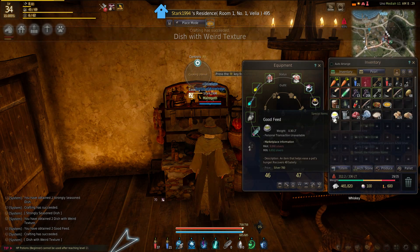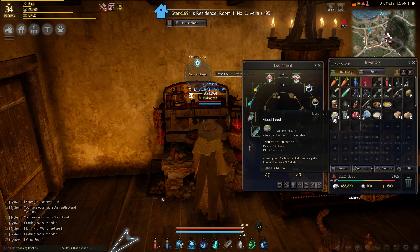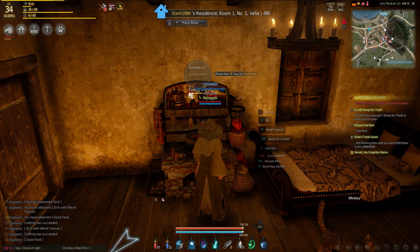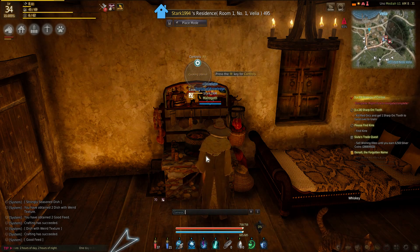On Uno Medea U1, they sell for a maximum of 9k, minimum of 6.6k. But I would just use some for your own pets, get them leveled up, and there you go. Thank you guys for checking me out, and we'll see you next time on Black Desert Online. Don't forget to hit that subscribe and like button if you liked what you see and if it helped you out.